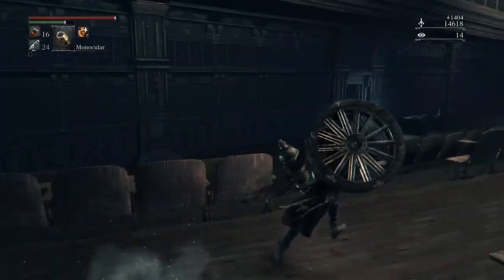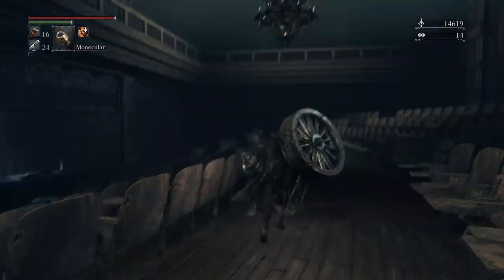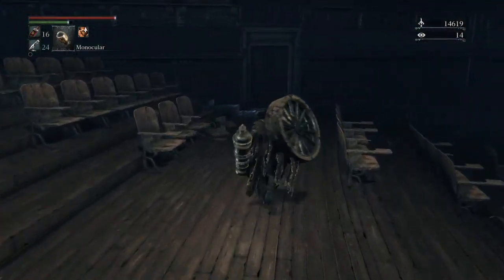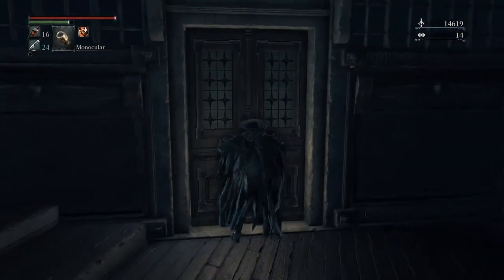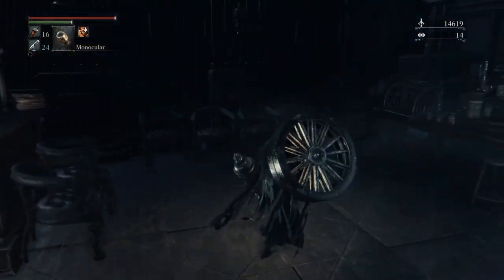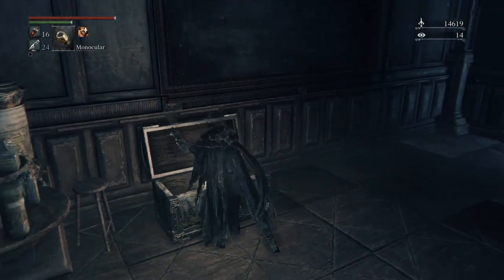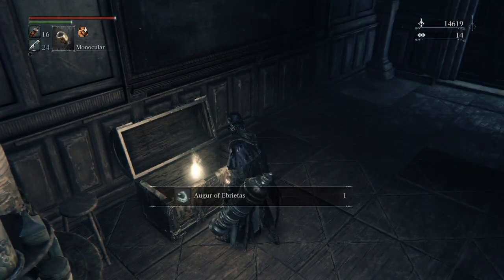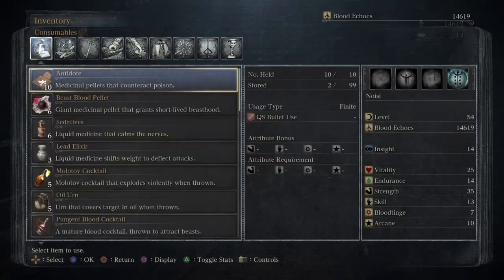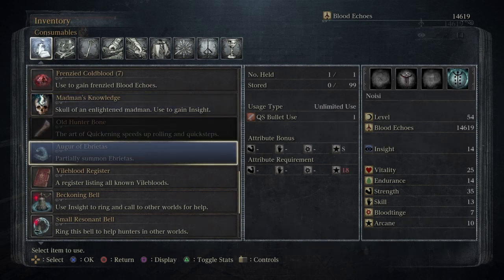That's pretty much it - they all come from this room here. As you can see I've got 14,000 blood echoes already. Look at that - that's just one alone! So we'll pick up this chest there as well and you get the Auger of Ebrietas. Let's have a quick look at that - there are 4 arcane dudes out there. Partially summoned Ebrietas.